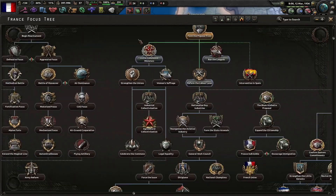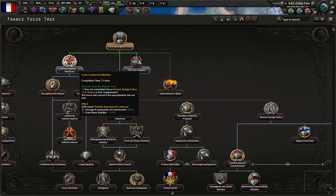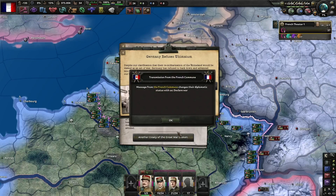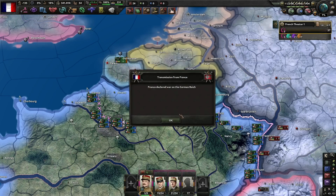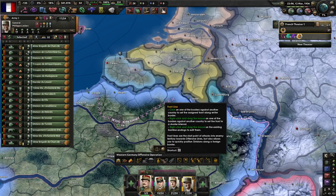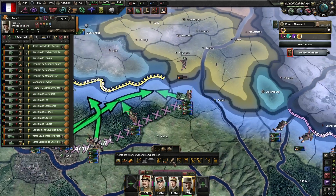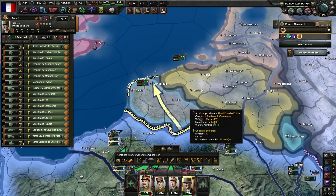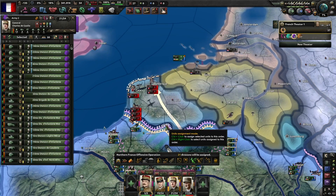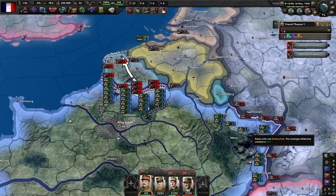Once they remilitarize the Rhineland, just say it's an act of war — that's all you've got to do. The Germans must be dealt with. There they are — and there are the communists. Get on their border before they can, and just hold. The Germans aren't going to push you. You've got level 10 forts; they're not going to touch them.